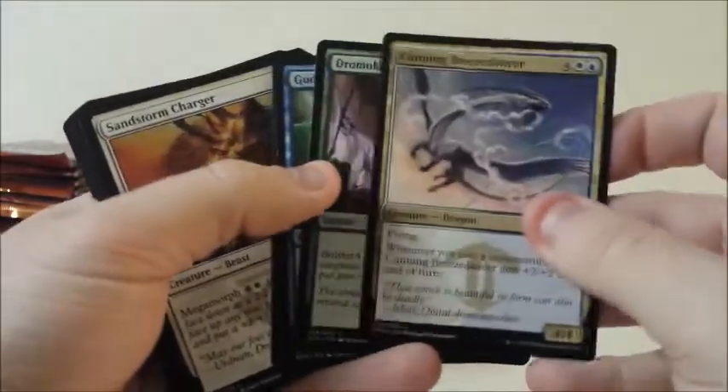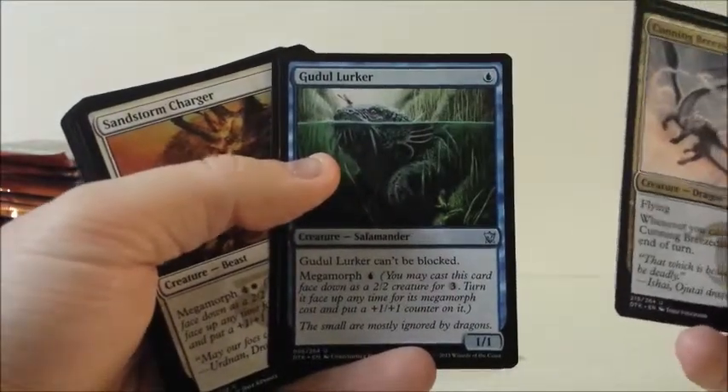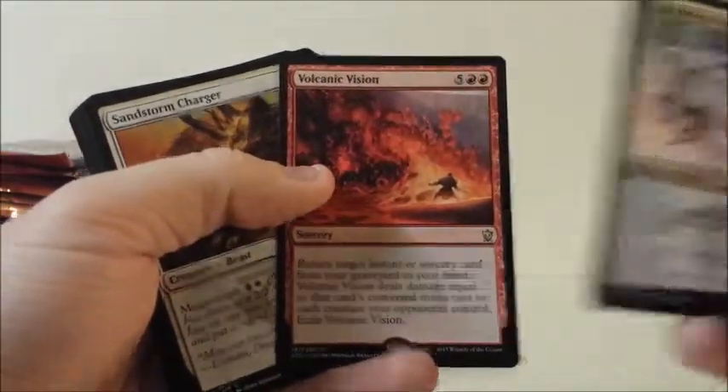Cunning Breeze Dancer, Dromoka's Gift, Gudul Lurker, and Volcanic Vision.